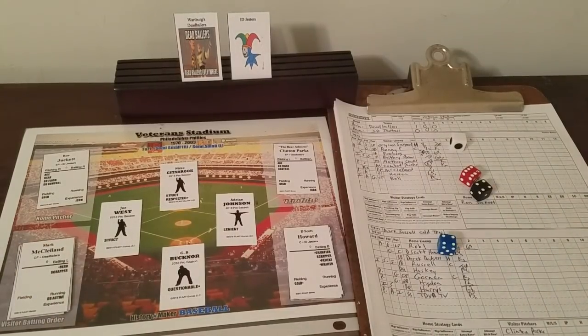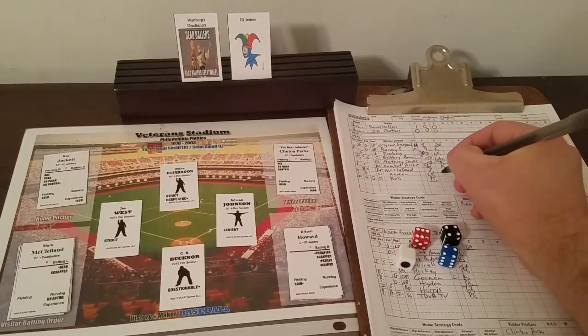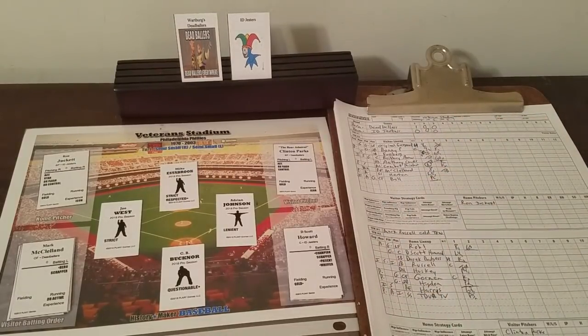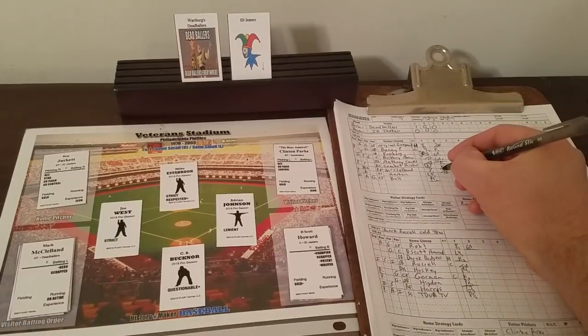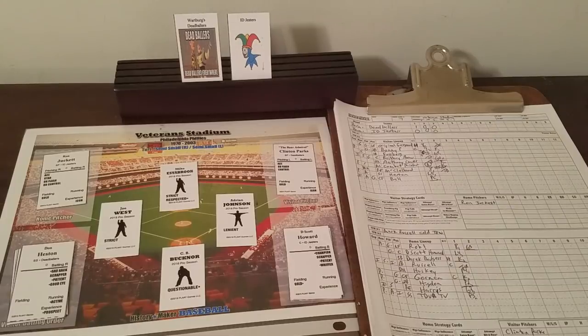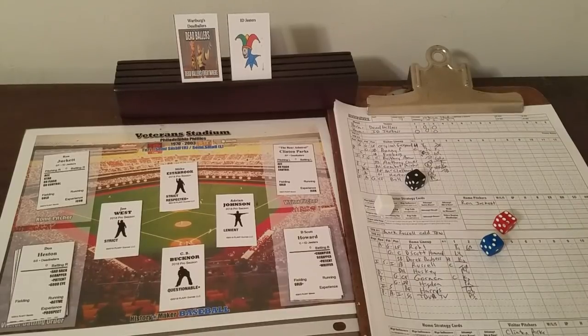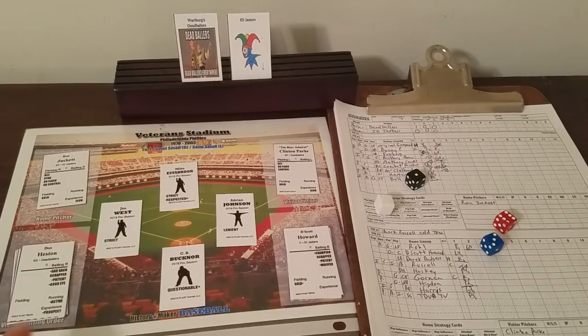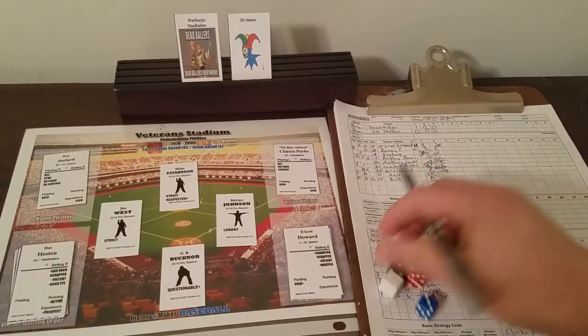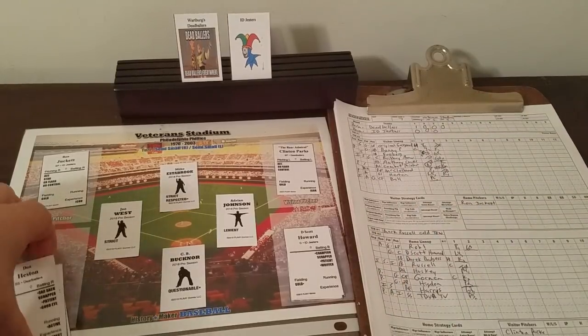Mark McClelland — 4-4-6. Is he a star? No. Sad sack, utility, or patient? Neither. It's a single to right field. He's double active, so he steals second and third on the same at-bat — now he's at third base with two outs for Don Heston. 1-3-6 — is he an ace? Yes. It'll be a strikeout. He's got a semi-good eye but the sire die says no, so it will be a strikeout. Ron Juckett pitches around those two steals.